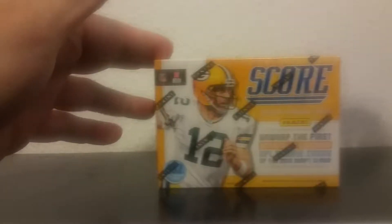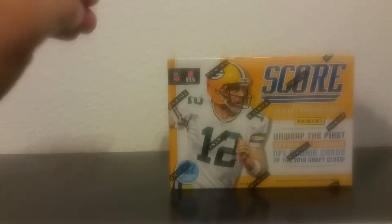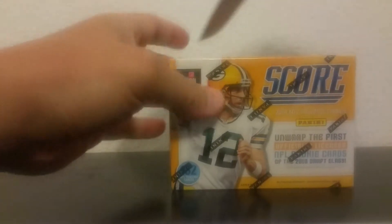We're going to start off with the Panini Score Football 2018. It's 11 packs per box, 12 cards per pack. So let's see if we get anything good here. I haven't even opened a box of these yet, so it's just kind of interesting to see.